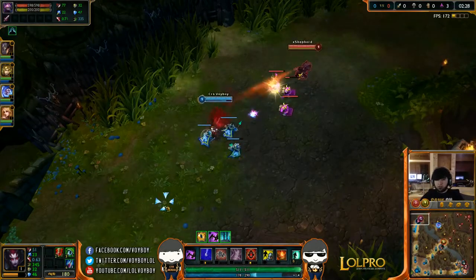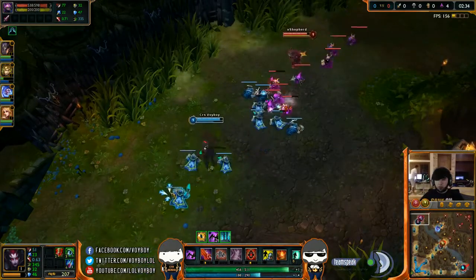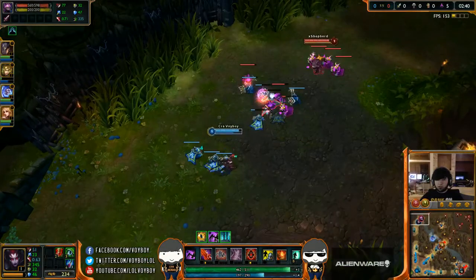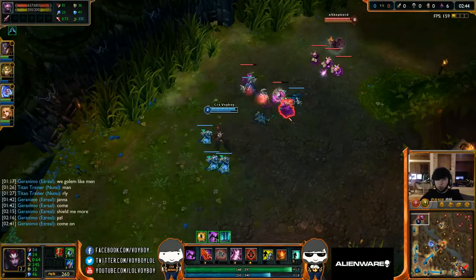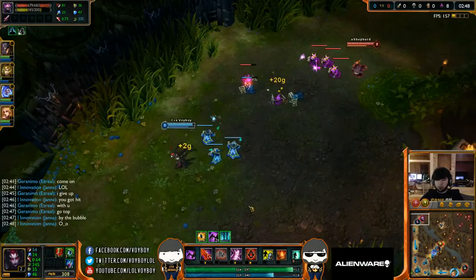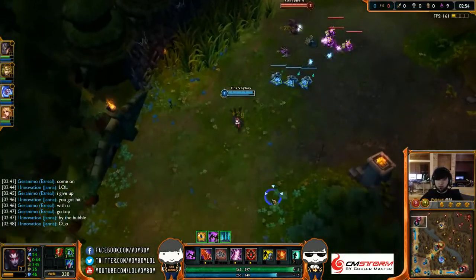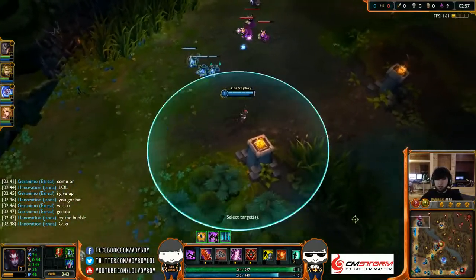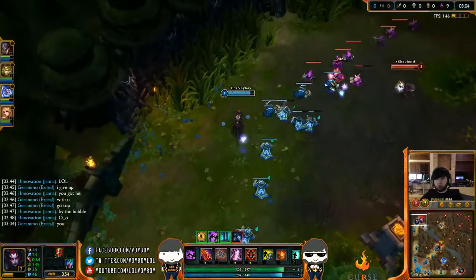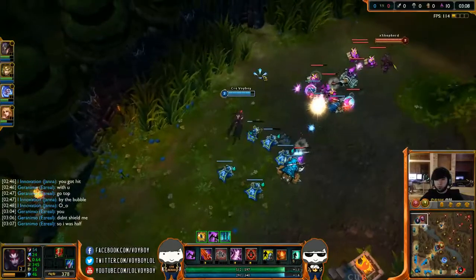Going to throw out a Q because I'm almost full on mana. Almost level 2. Got my stun — flash my rappel. Just farming until I hit level 3. Using Neurotoxin when you're level 1 and spamming it is not worth it, because the damage isn't going to really stick on your enemy and you're just going to end up out of mana for no reason. He's just getting free farm pretty much, which is probably fine for me.